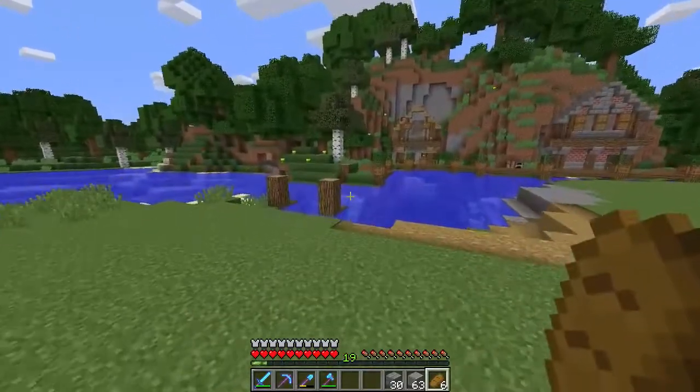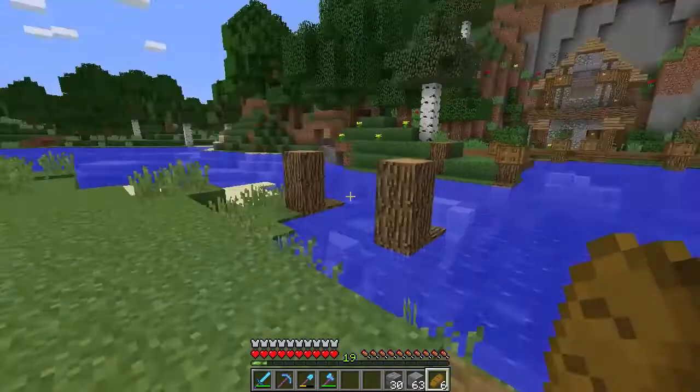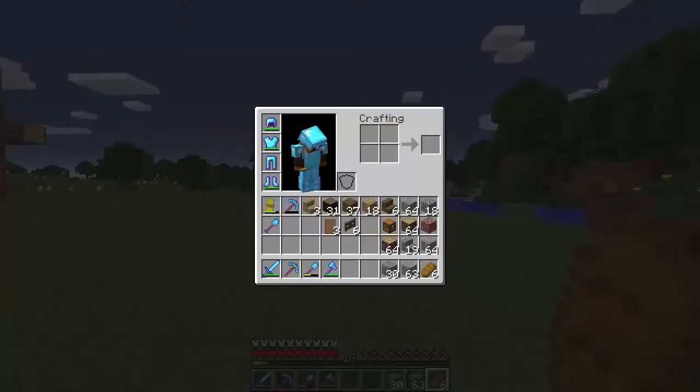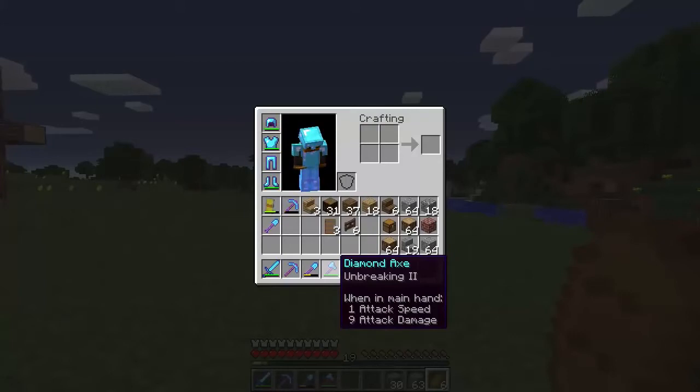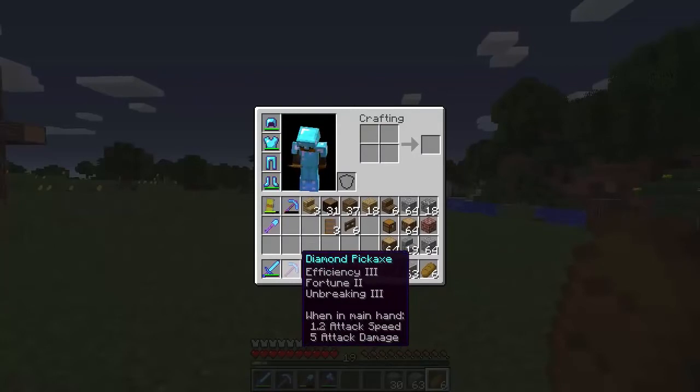So today we're going to start off working on the actual bridge. In the meantime, I actually did some slight enchants as well. I got some new stuff I wanted to show you. We do have a diamond pickaxe from the last episode, same diamond shovel, but we do have a new diamond pickaxe. It has Efficiency 3, Fortune, and Unbreaking. I have to be honest, this was a really great enchant. I was really happy with it.